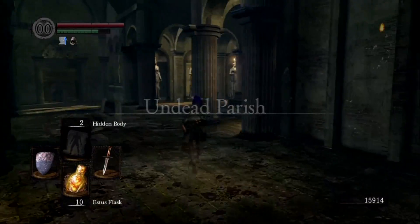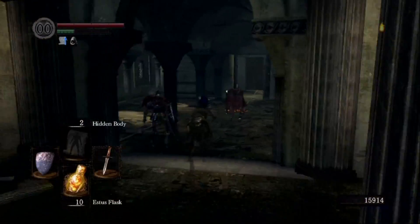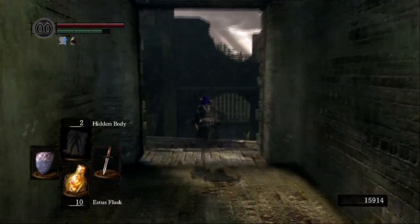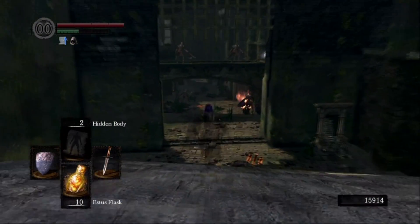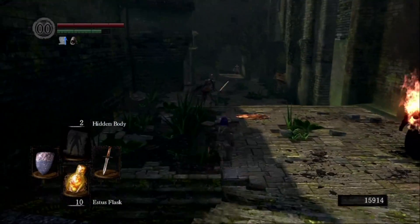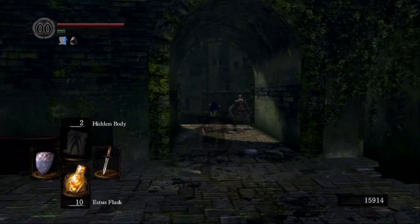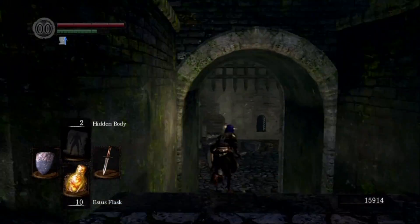I fast forwarded — you don't want to see me go from Firelink Shrine again. I'm just heading towards the depths. The good thing about this video is I've already done all the pre-work, so I'm pretty much just going straight through the boss fights. I do have the master key, however I'm still going through the game since this is a challenge playthrough and also an experiment to see how much damage I can do with a low level character.